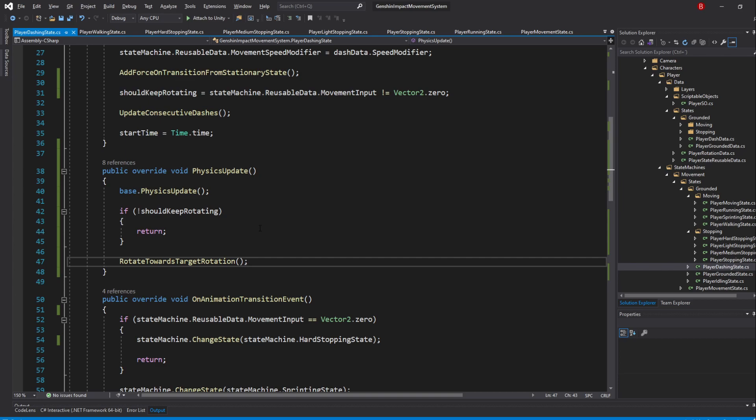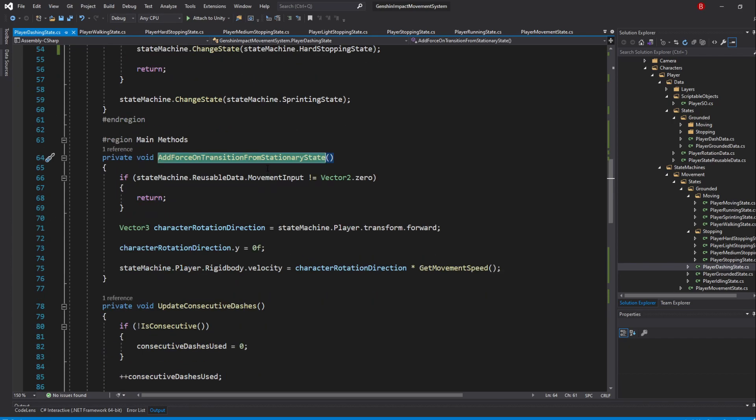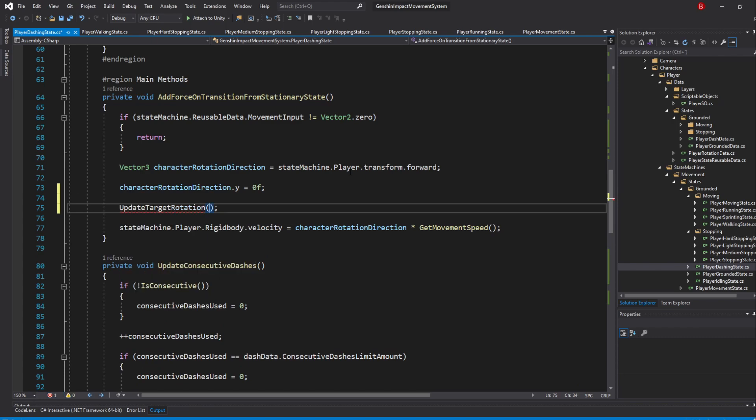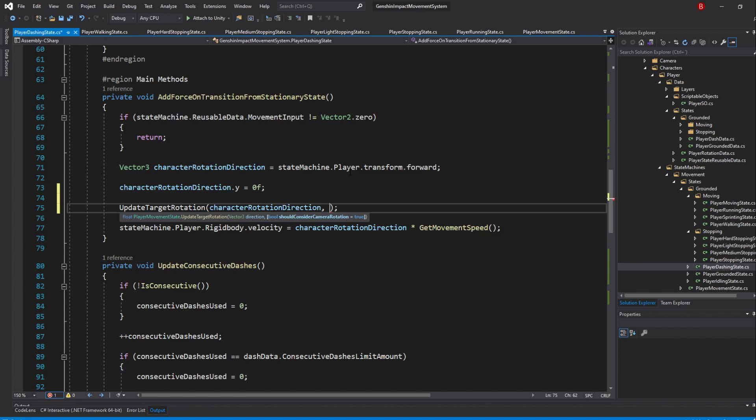Whenever we dash, we simply need to update our target rotation to be our player's forward direction. So in our AddForceOnTransitionFromStationaryState method, right after we get our character rotation direction, call UpdateTargetRotation. For the direction, pass in characterRotationDirection. For the second argument, pass in false, as we don't want to consider the camera rotation, but only the player forward direction or our movement input direction.